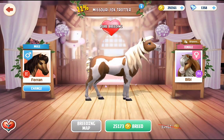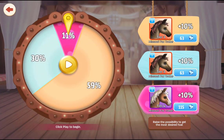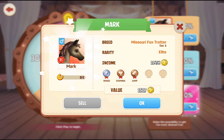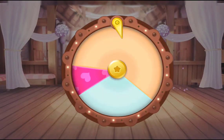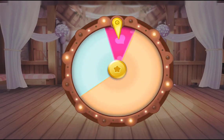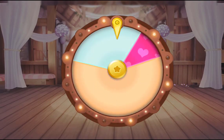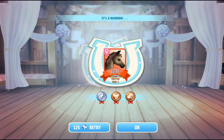Trying for the Missouri Foxtrotter Tier 4. This is a really cute horse actually — some of the Tier 4s I don't always like, there's been some that I haven't been fussed on. I've had this Missouri Foxtrotter sitting in my grandstable forever, so I thought I should probably hurry up and get the Tier 4. But it just went past — so we've ended up with a female Tier 3 again.